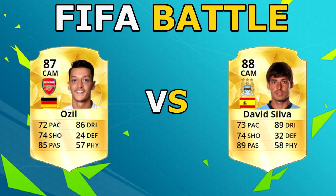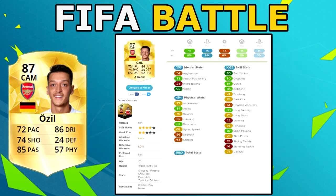Mesut Ozil has 92 vision, 87 reactions, 90 ball control, 86 dribbling, and 87 short passing. He's got five-star skill moves and the playmaker and technical dribbler traits, with dribbler and playmaker specialities. Mesut Ozil is currently going for around 47,000 coins.